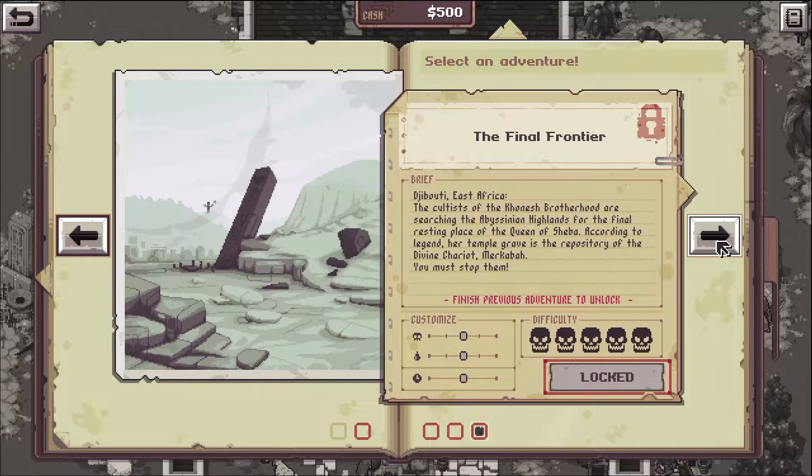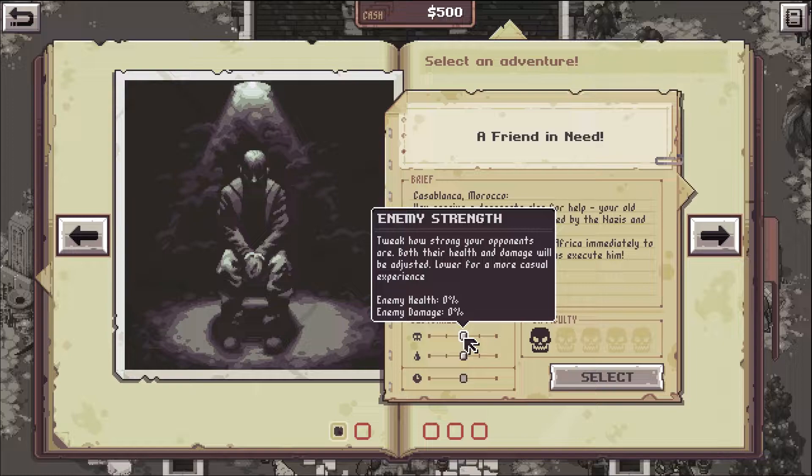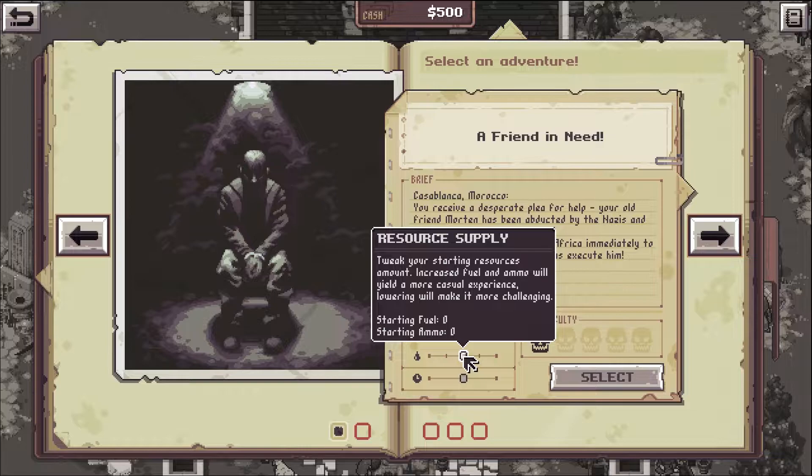Select an adventure: Friend in Need, The Wrath of God, Night of the Black Pharaoh, Dreams in the Sand Desert. Friend in Need is the first one. Casablanca, Morocco - you receive a desperate plea for help. Your old friend Morton has been abducted by the Nazis and taken to the Moroccan desert. You decide to travel to North Africa immediately to find Morton before the Germans execute him.